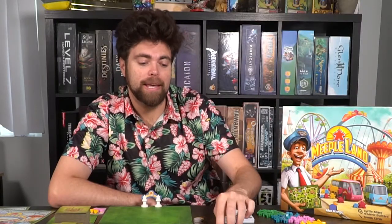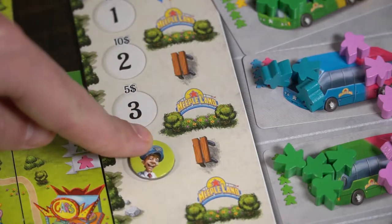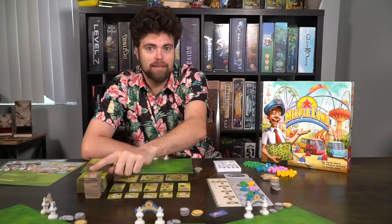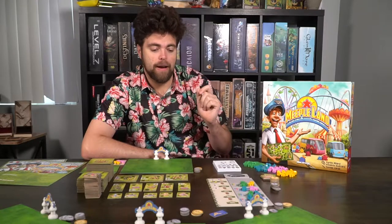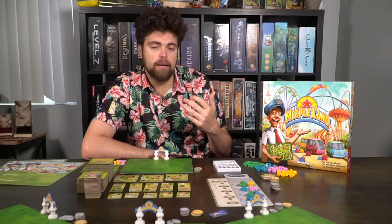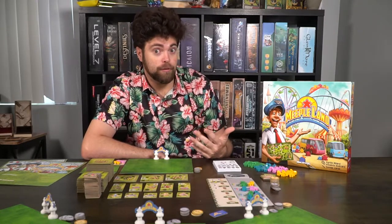Then begin again. Each player is going to have the option to buy a tile, or they can buy one of the different meeple characters available, and of course finally they can choose to pass. It'll keep going on like that for up to four rounds.